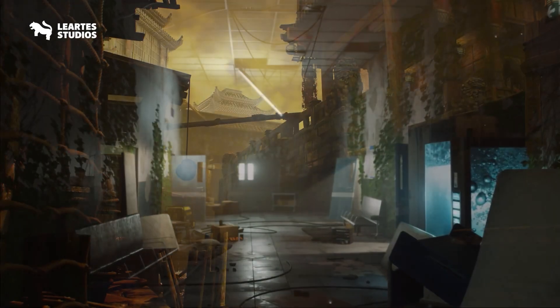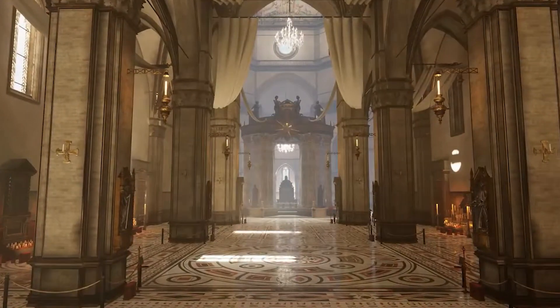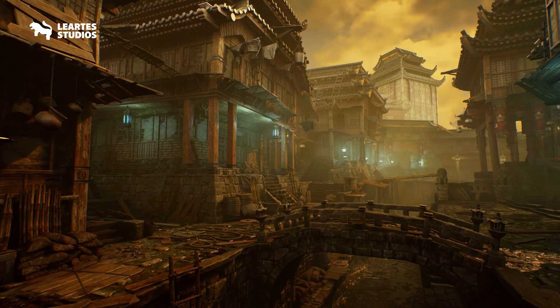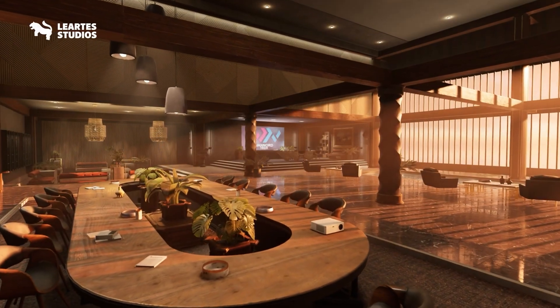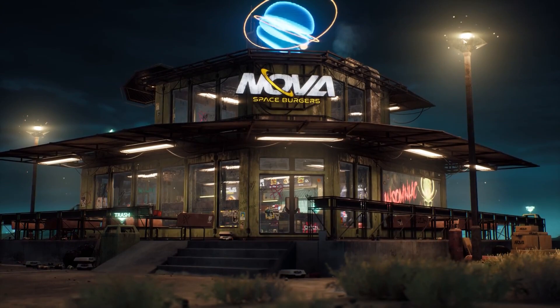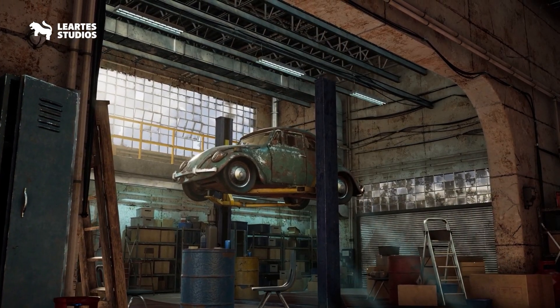Hey guys, it's Mark, welcome to SpeedTutor. Today I might actually have the biggest and best bundle of environmental assets I've ever seen from Humble Bundle. I've comprised a list and it's got 12 different Unity environments with various models, it's got 28 environments for Unreal Engine with 7 various tools, weapons, vehicles.